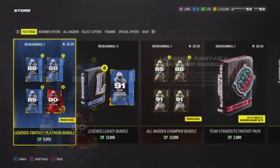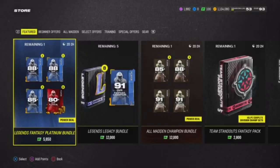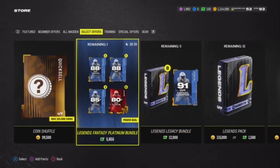Let's get into this bad boy. The Legend Fantasy Platinum Bundle contains three times 85-plus overall legend fantasy players, your choice of one of two 85-plus legend players, your choice of one of two 88 overall legend players, your choice of one of two 88-plus overall legend players, and then 11 80-plus elite platinum players. We're gonna open this bad boy up and then open up a million coins worth of legend packs.